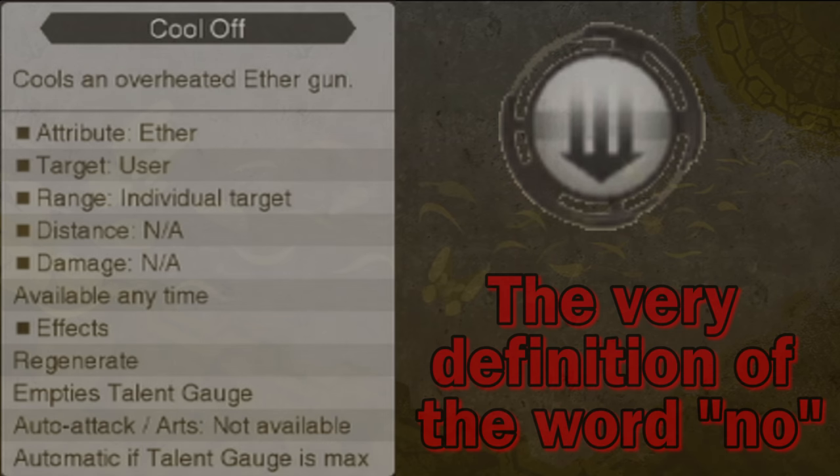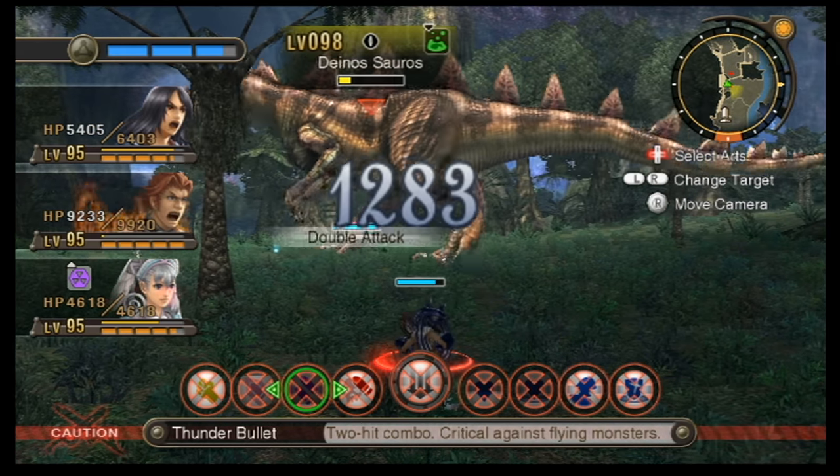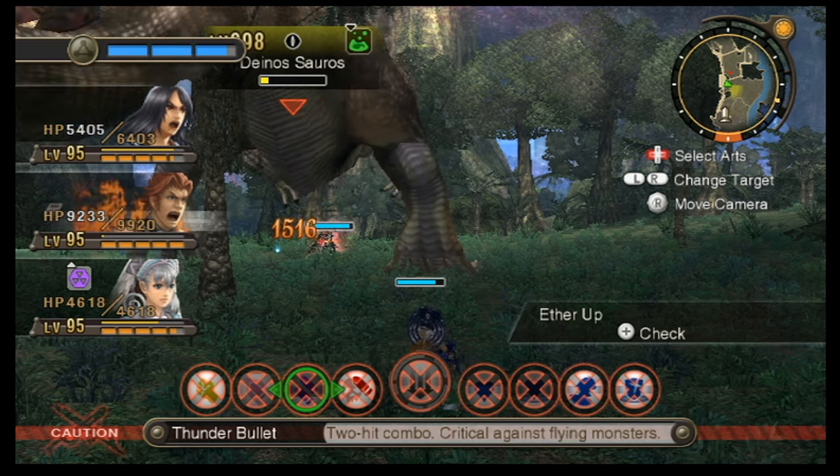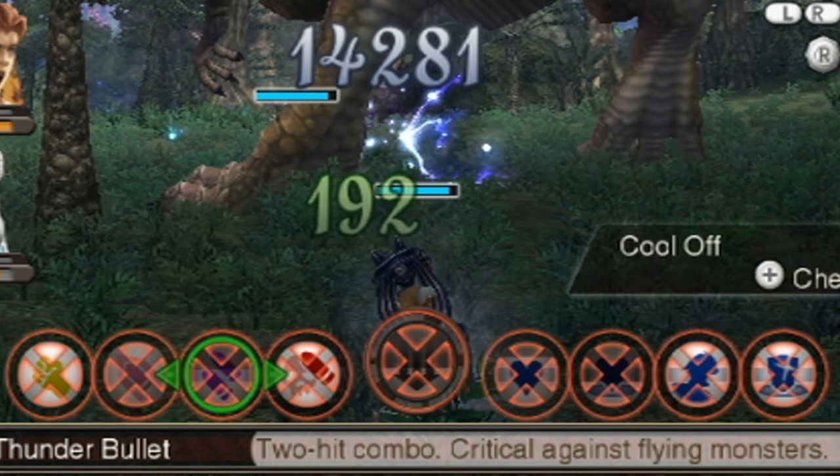Let's just get this out of the way first: Sharla's talent art is the abomination known as Overheat. The way it works is that with every art you use, the talent gauge fills up, with each art having its own rate of filling it. Her rifle overheats and she's rendered inactive for 10 seconds. Once her talent gauge fills up, you're automatically stuck doing nothing for 10 whole seconds. Can't move, can't attack — you're a sitting duck, and all you can do is watch in agony as Sharla slowly cools off her rifle, hoping she would just go faster.